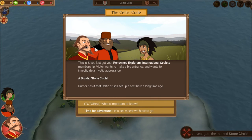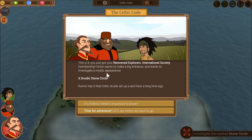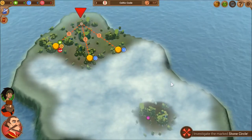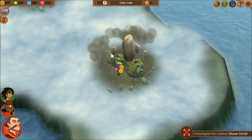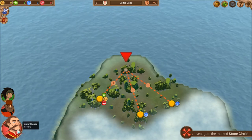We just got our Renowned Explorers International Society membership. Victor wants to investigate a mystic Druidic stone circle — that's one of two possible starting maps. You'll either get this one with the Druidic stone circle or another one. You can restart until you get this one to follow along. Rumor has it Celtic druids set up a sect here long ago.